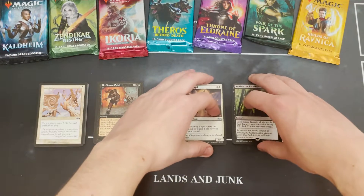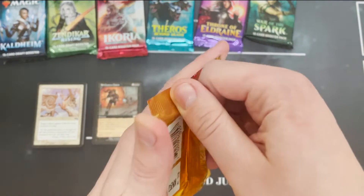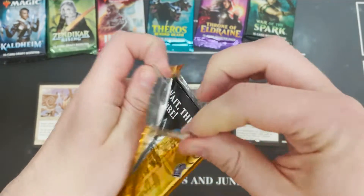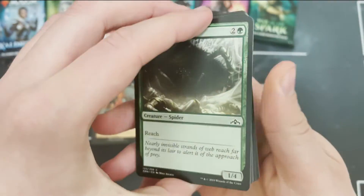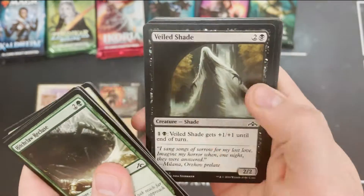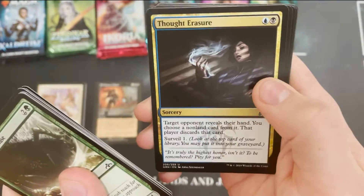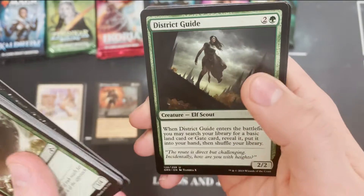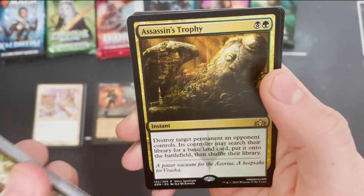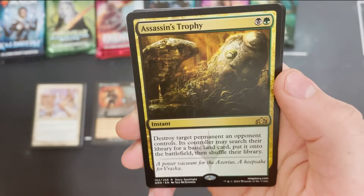I've been sitting on that Urza's Saga pack for about six months, maybe a little bit longer. Managed to get it for quite a bit cheaper than what it was worth at the time, which I thought I couldn't pass up. And yeah, after all that I get a card that's worth about one pound. What a shame. Got some uncommons there — an Assassin's Trophy, which is a decent rare: destroy target permanent an opponent controls.